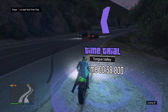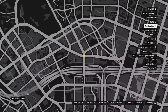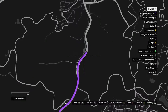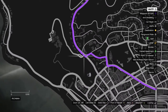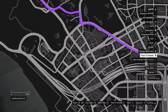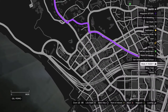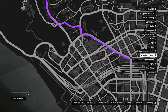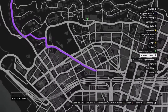You want to click start on the time trial and then go onto your map. Go down to the destination waypoint and follow this route. You want to go down where the waypoint is, then go down to where the store and the movies is, and then turn and go this way.